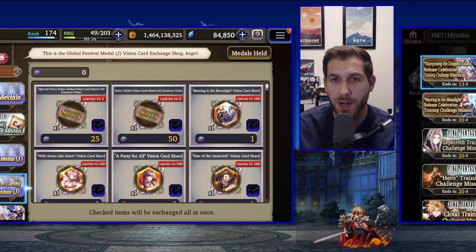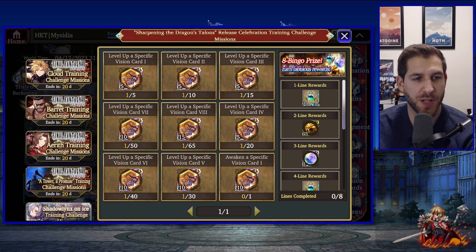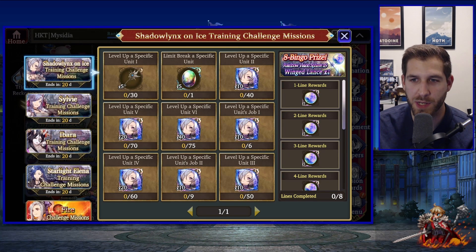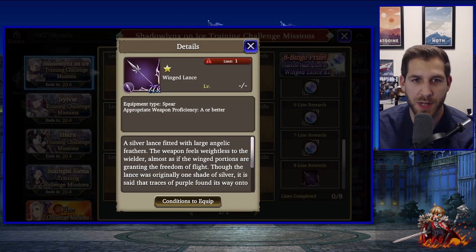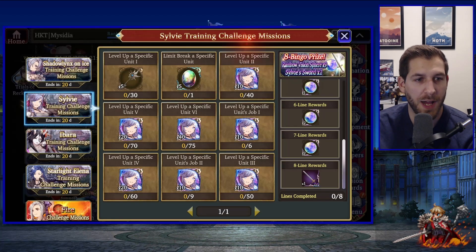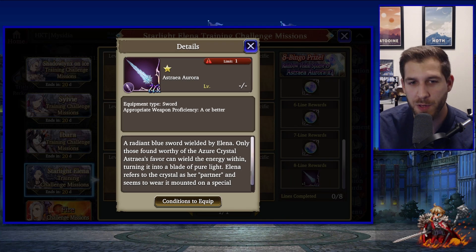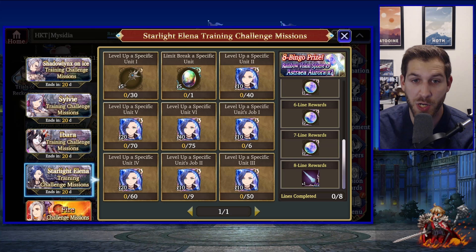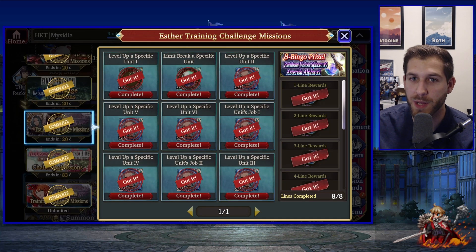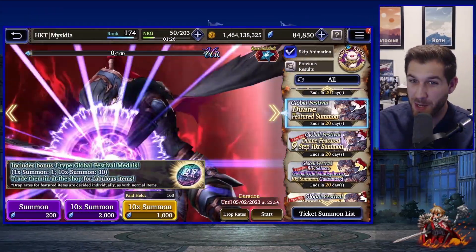One more reminder for new players: if you pull any of these units, go to the challenge bingo boards and find the boards for these units — they're really good sources of shards, and scrolling down you'll often find a very nice weapon for that unit. For example, Sylvie's board gives you her sword which is quite good, Ibara gets a specific book, and Elena gets one of the best swords in the game — useful for a lot of units. Esther's board comes with a great sword with a lot of slash attack resist penetration.